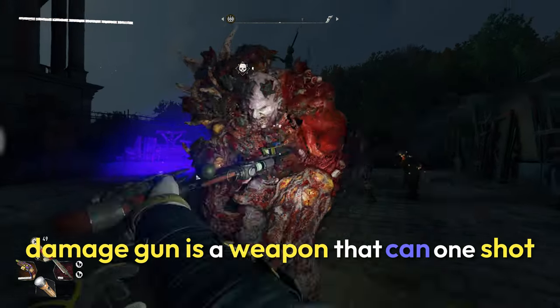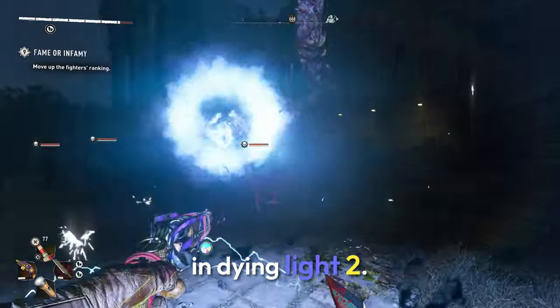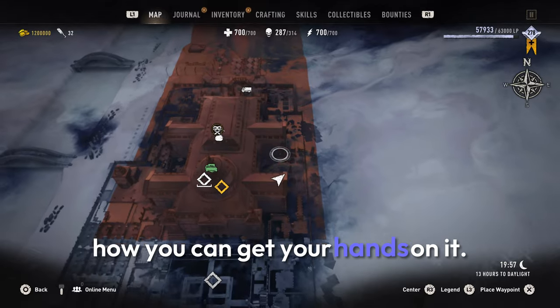The Quad Damage Gun is a weapon that can one-shot any enemy in Dying Light 2. In this video, I'm going to show you guys how you can get your hands on it.